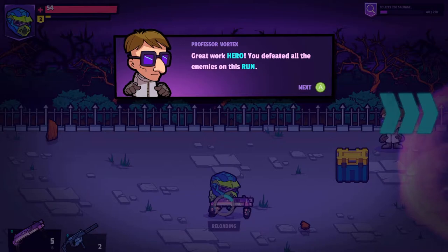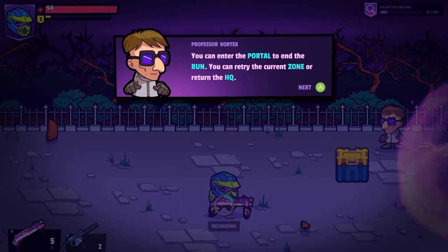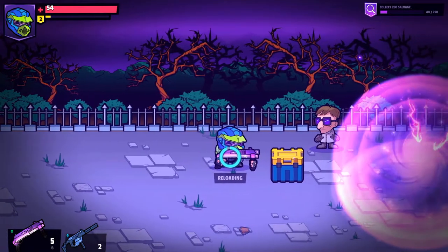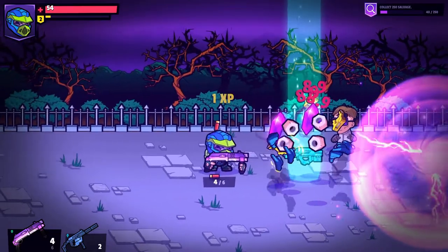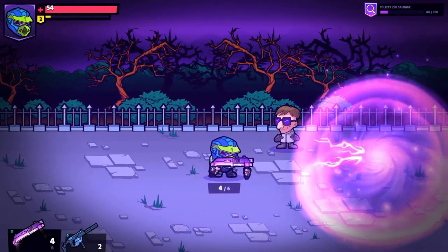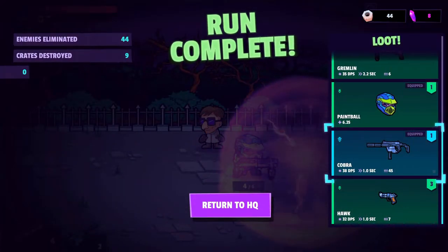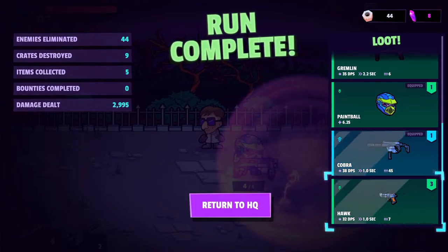Great work, hero. You defeated all the enemies on this run. Collect the loot awarded to you for a successful run. You can enter the portal to end the run, retry the current zone, or return to HQ. I think we have to return to HQ. It's another gun! Look at all this fancy loot.